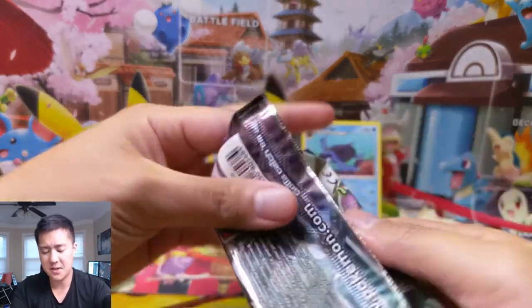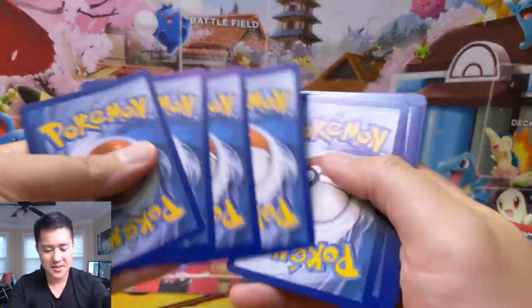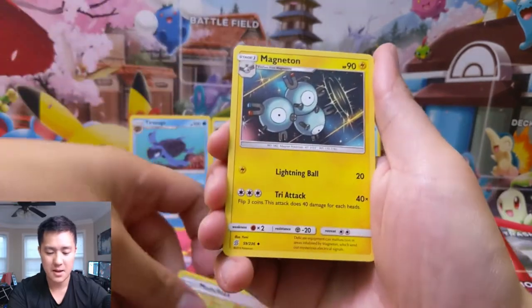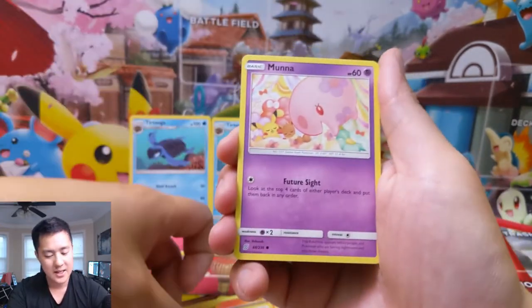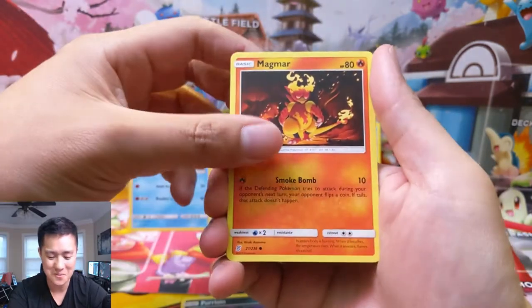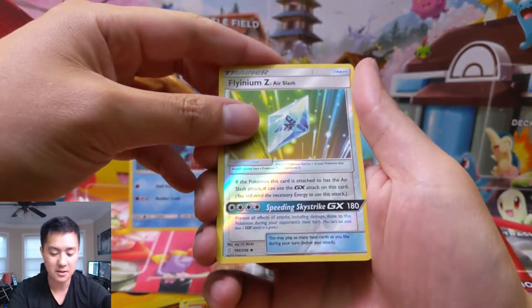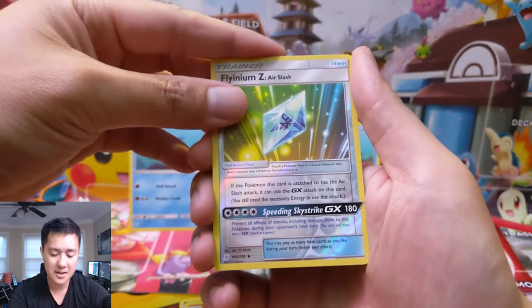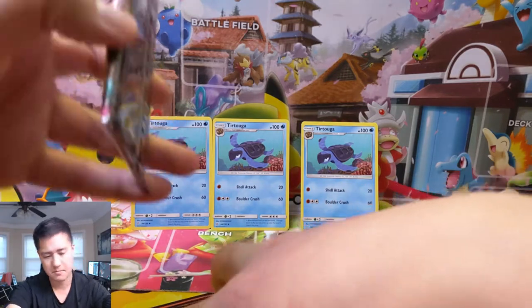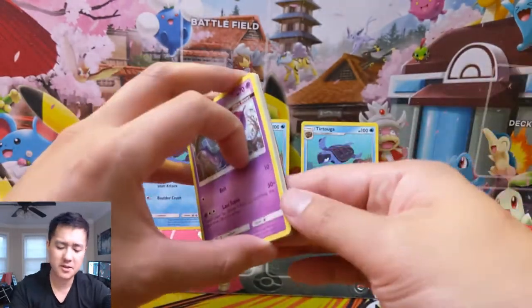Raichu and Alolan Raichu has 260 HP — I feel like everything is 270 with occasional 240s. This is an insane opening — hit that like button to celebrate! Pack four: Munchlax, Magneton. The uncommon slots are so hard to pull specific ones from. A Flynium Z — you get a GX attack for 180 damage, preventing all attacks done to this Pokemon during the opponent's next turn. Not bad, though I don't love needing a trainer to activate it. And then a Medicham for the regular rare.